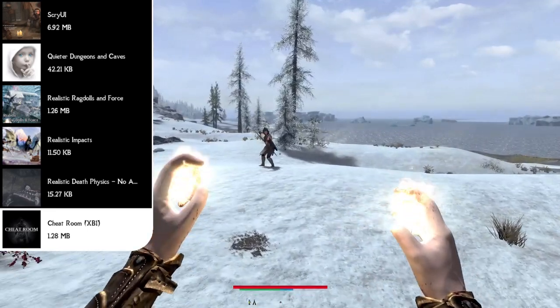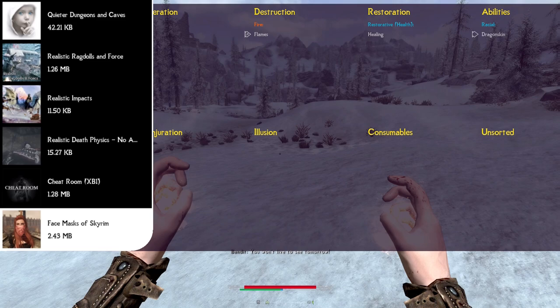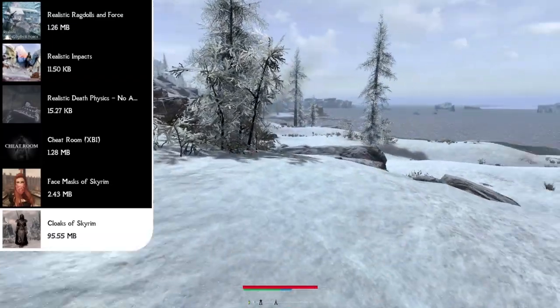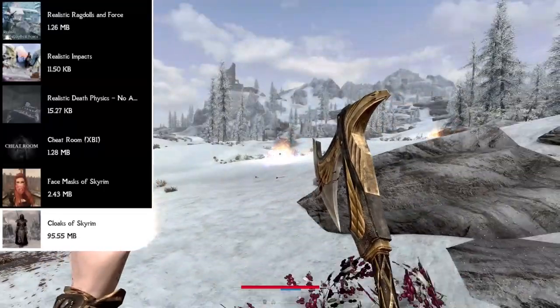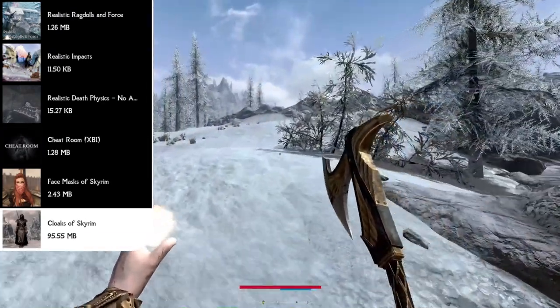Moving on to armor and clothing, starting us off we have Face Masks of Skyrim, which lets you wear face masks in eight color variants — black, blue, brown, green, purple, red, white, and yellow — craftable at any tanning rack using linen wraps. After that we have the Cloaks of Skyrim mod, which adds over a hundred cloak and cape variants to the world, not only as a craftable option but also into leveled lists so you can find them on enemies. It adds designs for every major faction including guards and the Greybeards, as well as unique cloaks and capes hidden around the world with unique enchantments.